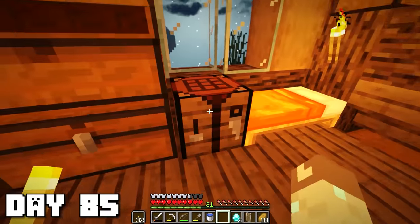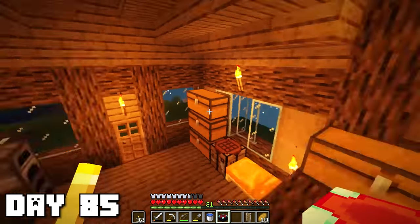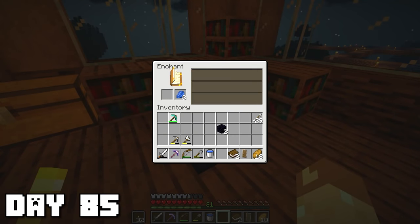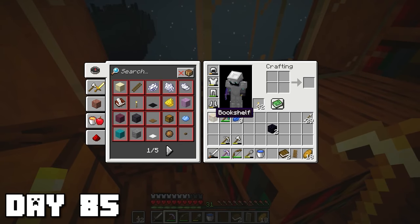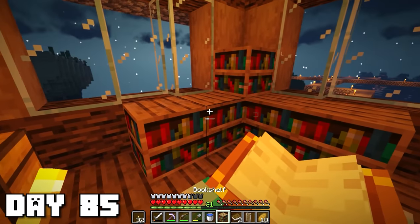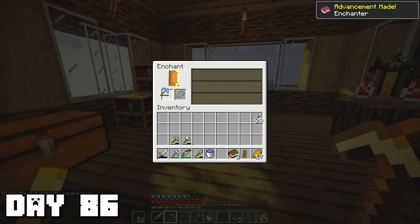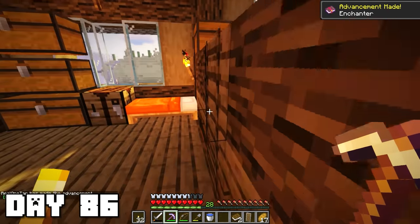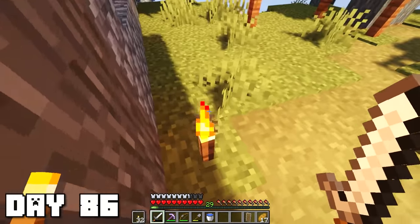That night I headed home and crafted our enchantment table. I was unsure whether to put it inside or outside but ultimately put it on the inside, and experimented with different bookshelf placements. Level 14 is probably the highest we can get right now — I think it might be time to grind some more books. I need to find some cows around here. I probably should have waited until I had a higher-level enchant — that's kind of doo-doo.